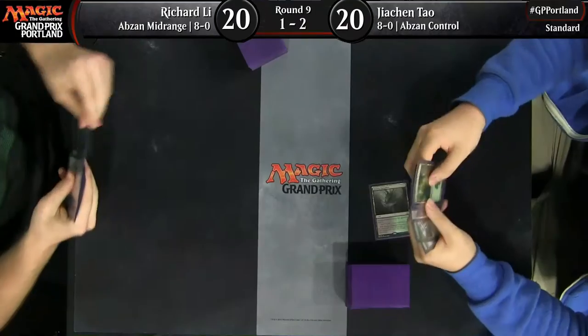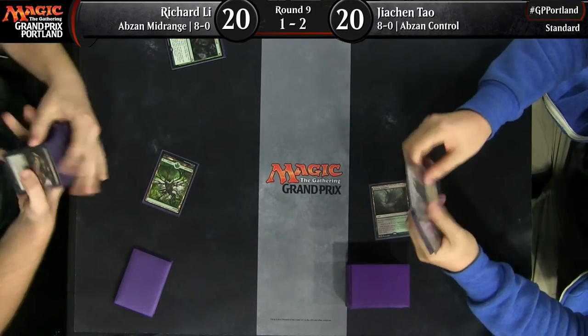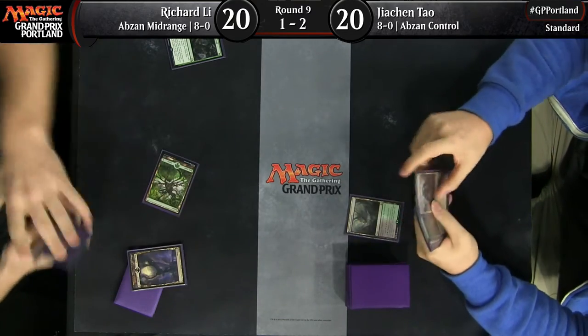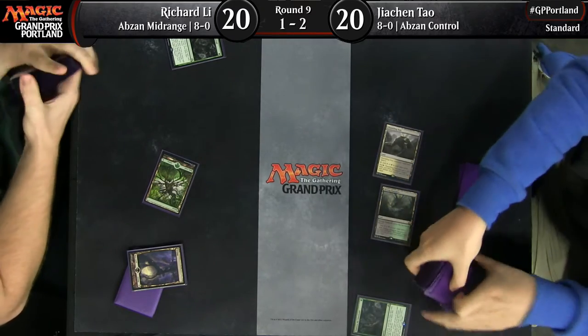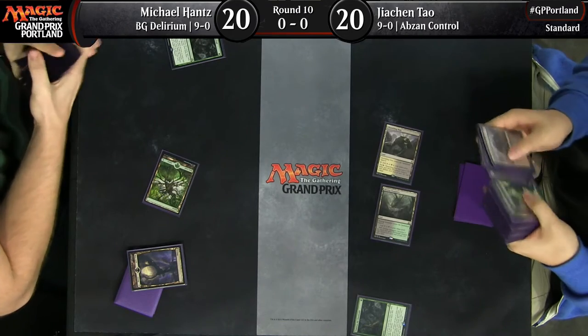Hello and welcome to coverage of Grand Prix Portland. I'm Marshall Sutcliffe in the booth with Jacob Van Lunen. We've got a matchup here for you. We've got JC Tau playing against Michael Hance. Players are off to a quick start here, blazing right through. Abzan Control versus Black Green Delirium.